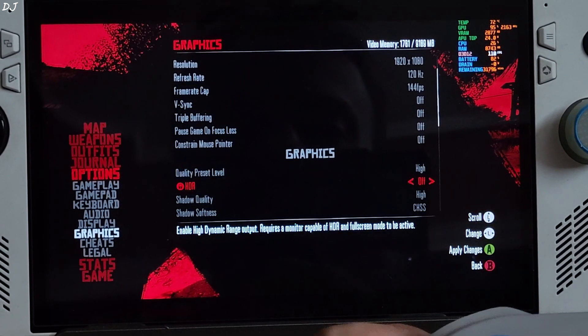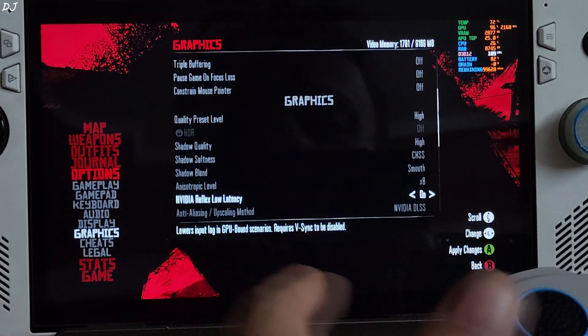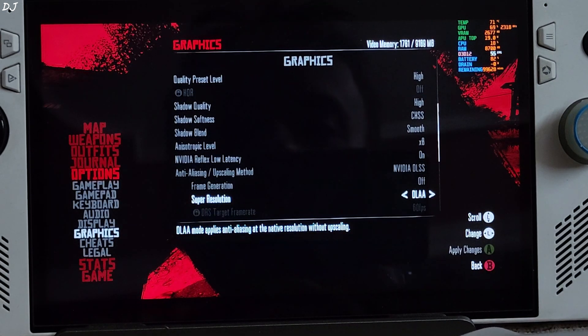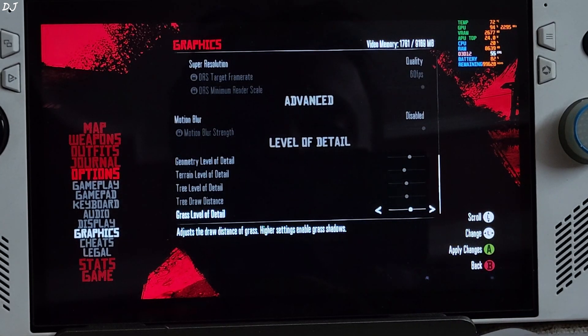Using the high preset. Reflex low latency setting is enabled — the DLSS Enabler mod will replace Reflex with Anti-Lag 2. The upscaling method is set to DLSS, which confirms the mod is working. I'll disable frame generation for now to first test without it. Using the upscaler's quality preset. Motion blur disabled.